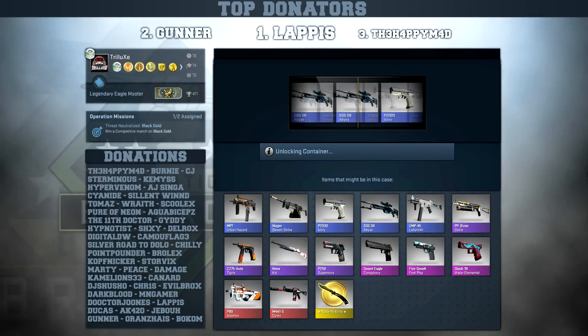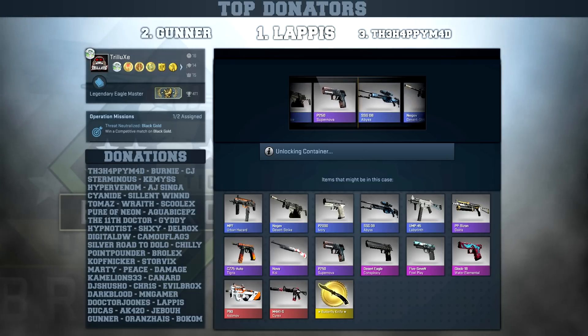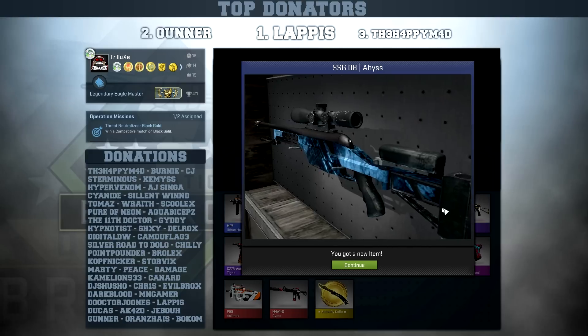I would really love to get that Water Elemental or the Cyrex. Stay, stay - no, almost got the P250 Supernova - another Scout Abyss though.